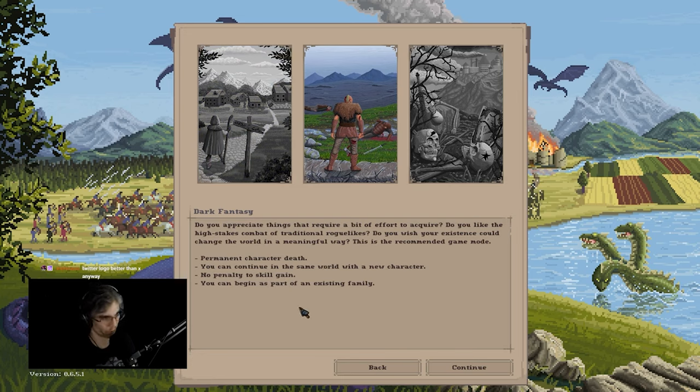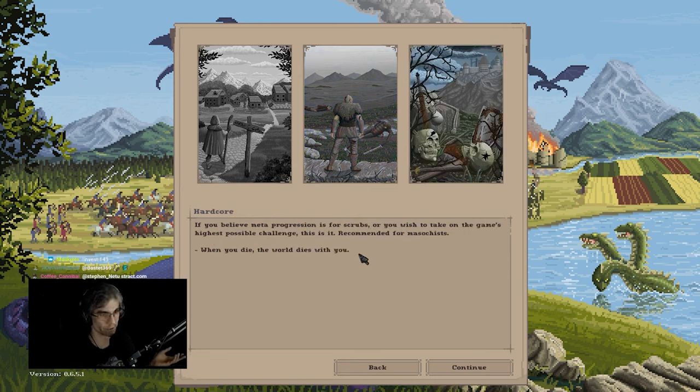So this is your difficulty screen. Permanent character death — when you die, you're dead. However, it does the adventure mode thing, and this is why I think this is really cool, because there is almost no other games out there that do the adventure mode thing in this type of roguelike. This is the default, where you can continue after you die with no penalty to skill gain. There's hardcore where when you die, the world dies with you — your actual traditional roguelike mode.